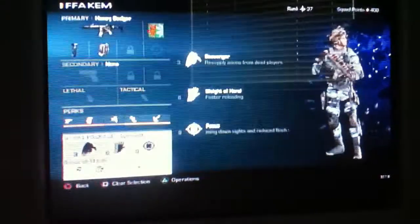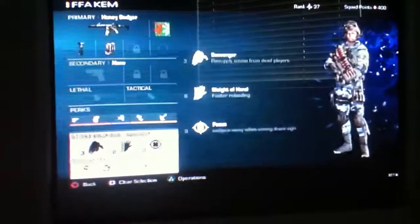For specialist, I've gone for scavenger, sleight of hand, and focus. I've also gone for, as the bonus streaks, ICU, gambler, and deadeye.